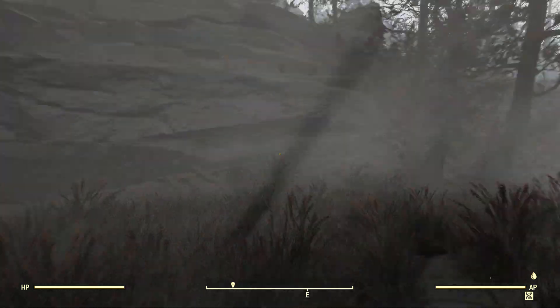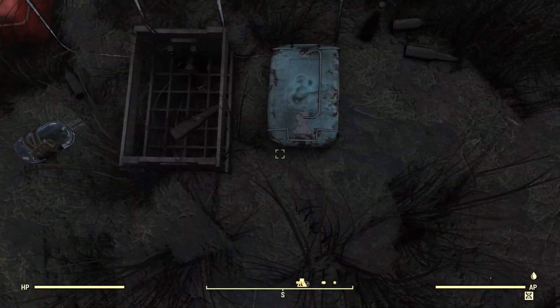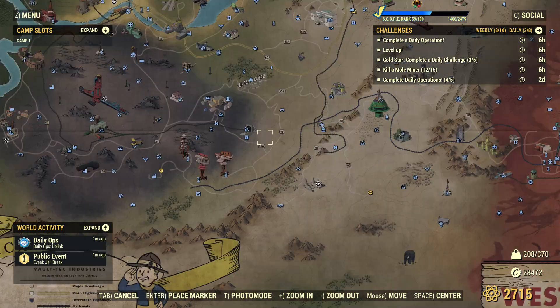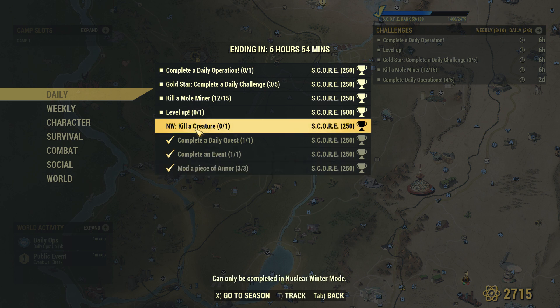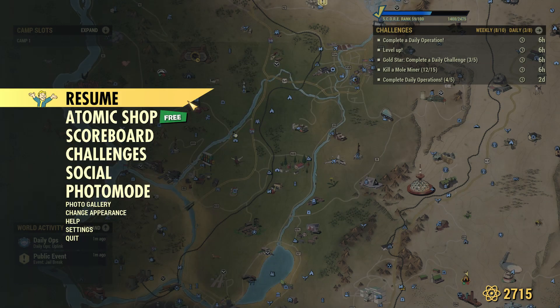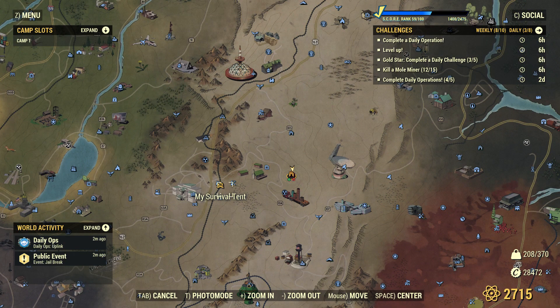Right, here we are on a foggy day at the camp. Only me here currently because I'm on the private one, so it's only me and Henry when he decides to load in. There he goes. Dealers for today — we've done some, I won't bother with that. Level up, maybe more miner. Another couple on that one, let's nip and go do that straight away.